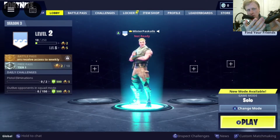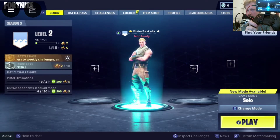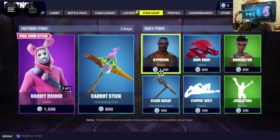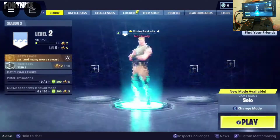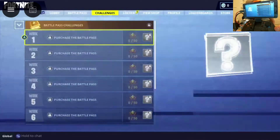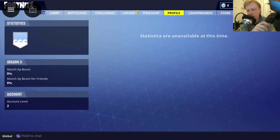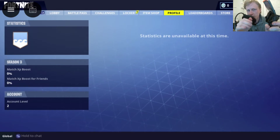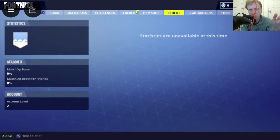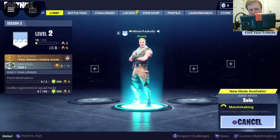So this is my Note 4 with a Moga Power Pro Controller — a Bluetooth mobile gaming controller with a phone holder. My phone is running the Vortex Cloud Gaming service and I'm already logged into Fortnite. It's the Vortex Android app running on my Note 4 and I'm streaming the Fortnite game to my phone. This red cable gives me a video feed to my recording software. I'll press play — right now it's loading.